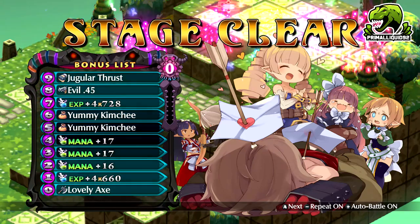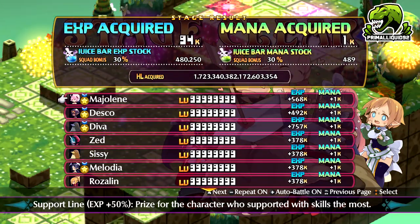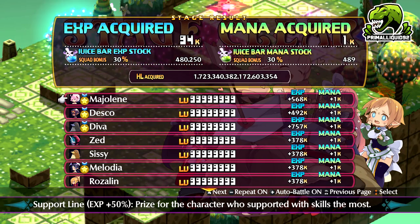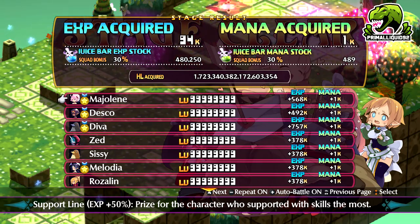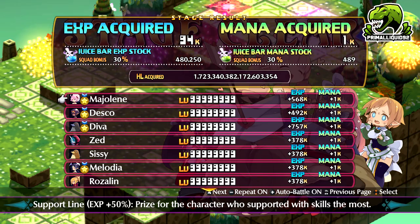So we've just cleared the stage. Let's take a look at how much HL we got. That's 1.7 quintillion. And that was left for a little under four hours. So a very, very high amount — 1.7 quintillion.